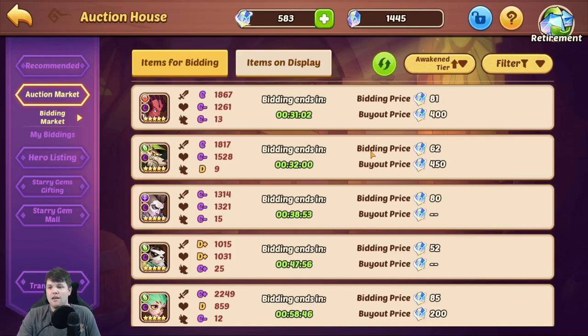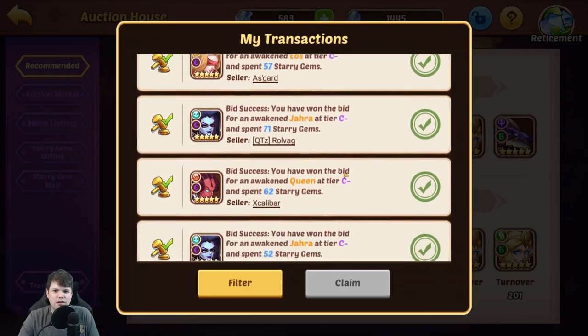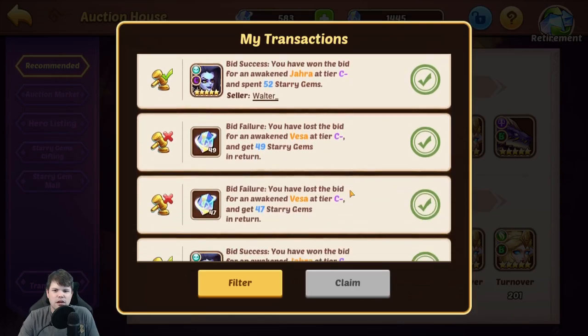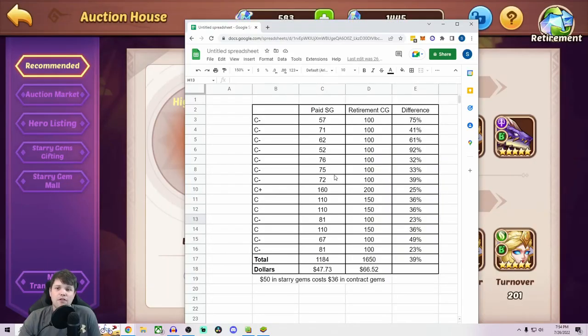If you were able to successfully bid on these heroes and win them, you would be able to retire them for a hundred contract gems. I know what you're thinking — they get around a hundred at the end, contract gems are worth less than starry gems, why do I care? Well, the reason you should care is if you look at my transactions here, you can see I've gotten some C-minus heroes for way, way less than the hundred starry gems it costs to purchase them, which means I'm able to get a lot more value out of my starry gems by converting them to contract gems. The value difference is so great I decided to make a chart of all the heroes I can get for less than their retirement cost in contract gems.